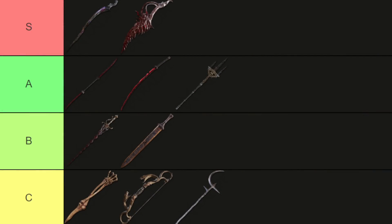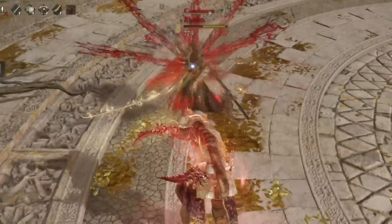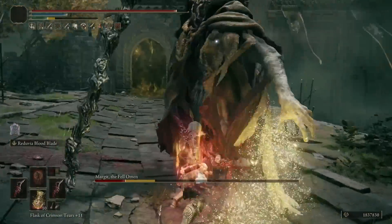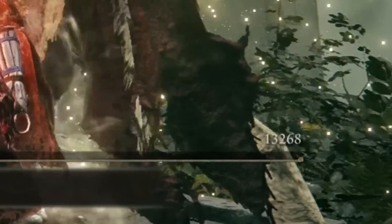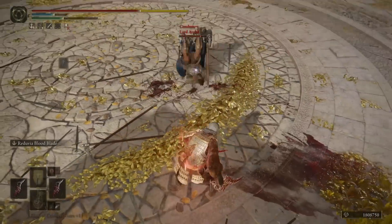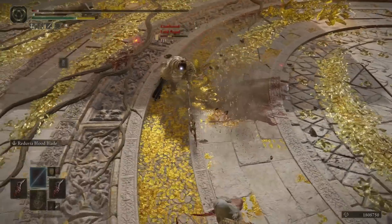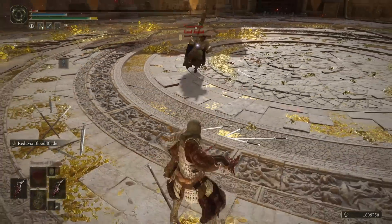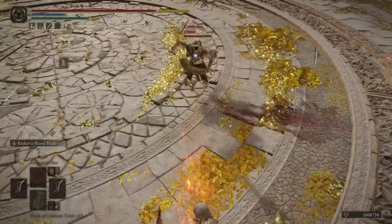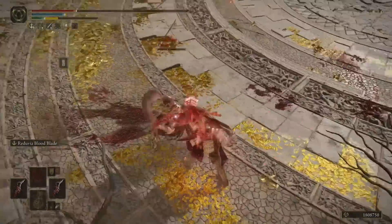Still in S tier despite the bleed nerfs is Reduvia, which has no changes to its mechanics as a dagger in 1.09. It's still incredible despite the bleed AR nerfs because successive hits are still king and haven't been touched. Most of the damage comes from that when power stance comboing someone in PvP or PvE. After the buff to daggers where they improved the speed, range, and general attacking of power stancing, they've just been absolutely king — and Reduvia is basically the best dagger in the game. Its ash of war is basically Blood Blade but doesn't cost health, so it's ridiculously good with damage detection on the dagger — point blank it's like a shotgun of bleed and raw damage. Even without as much AR from bleed procs, it still builds bleed super quick, has loads of successive hit power, and is really versatile with its semi-ranged ash of war.